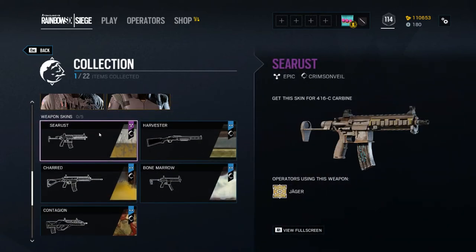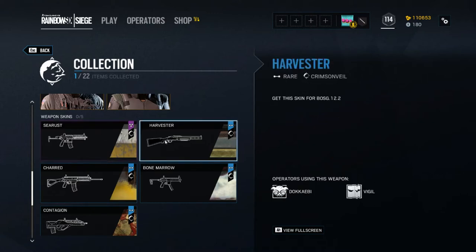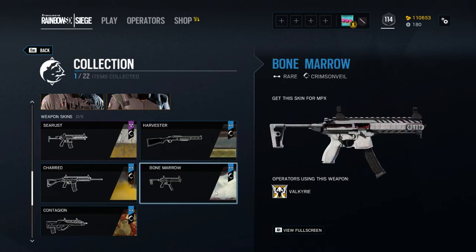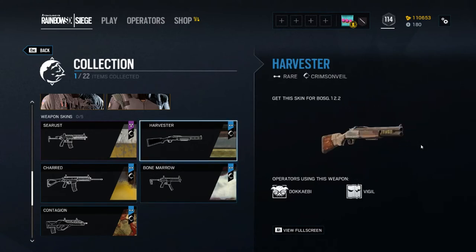Let's see what else we got here. We've got Jaeger's Carbine with a little bit of Sea Rust on it — I guess it's okay. I definitely prefer the Damascus Steel I got for going premium this season, but it looks pretty cool if you ain't got the Damascus Steel. I like shiny guns though. We got Harvester — the Boss G, which I never use. It's kind of cool; it's got an older look to it. Looks like something you'd craft in Rust or whatever. Not my favorite but decent. Oh, the Valkyrie gun that I would never use — I always use the shotgun for Valkyrie.